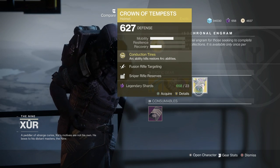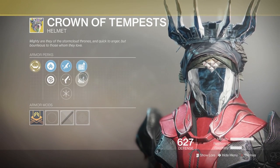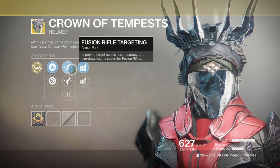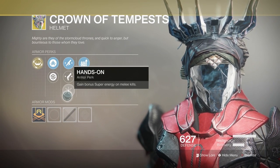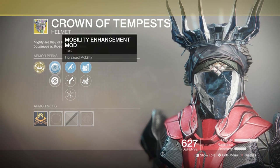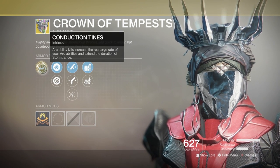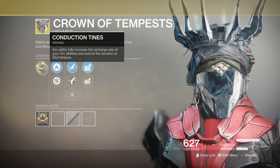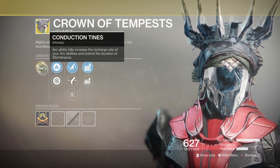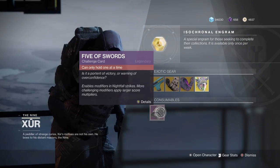For the Warlock, the Crown of Tempest comes with Sniper Rifle Reserves, Machine Gun Reserves, Fusion Rifle Targeting, Hand Cannon Targeting, Hands-On, Restorative Mod, Mobility Enhancement, and the main perk Conduction Tines: Arc ability kills increase the recharge rate of your Arc abilities and extend the duration of Stormtrance.